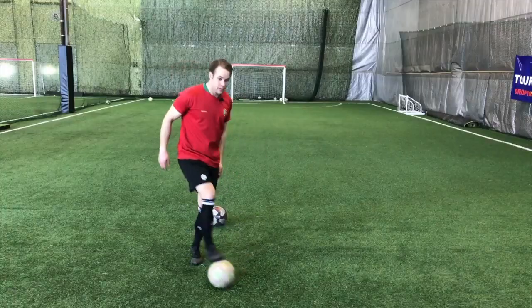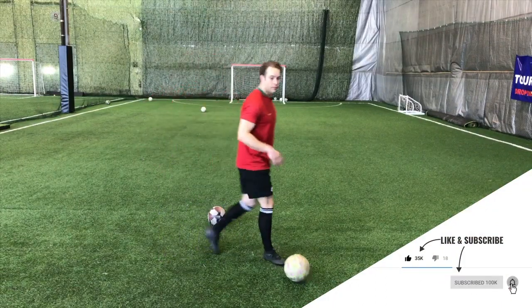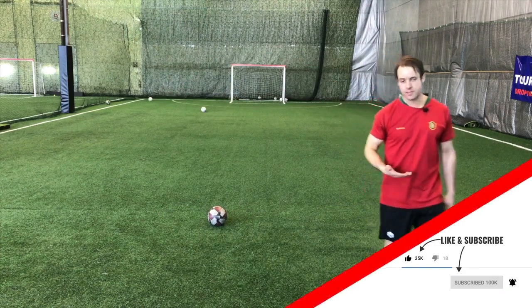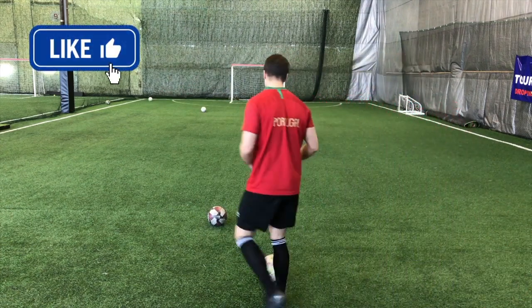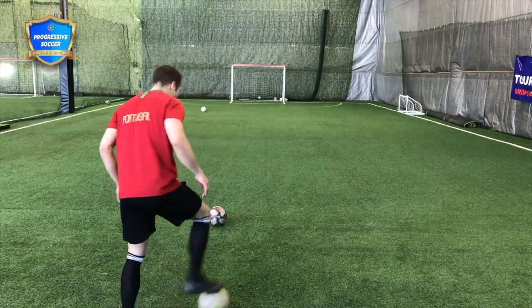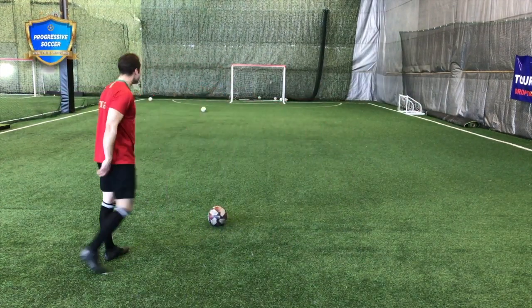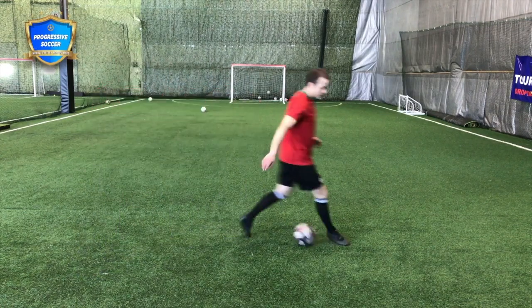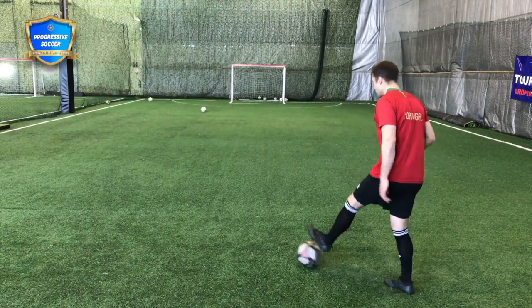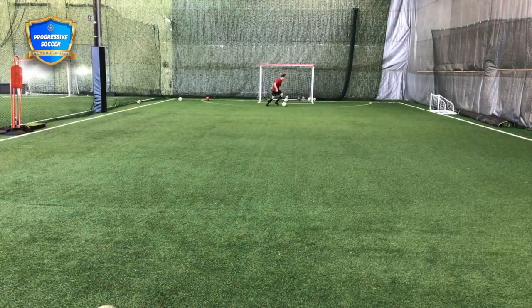In this drill we're going to do some long passing. If you only have one ball, find a wall — ping it against the wall and let it bounce back to you. But if you have a few balls and want to try hitting into a net, get the ball out of your feet and play a driven pass. Good technique — try to hit the back of the net without the ball bouncing.